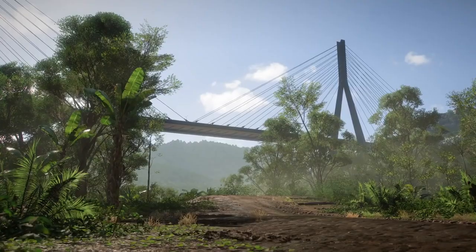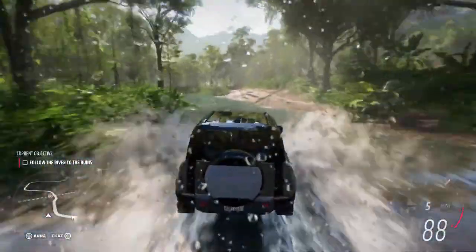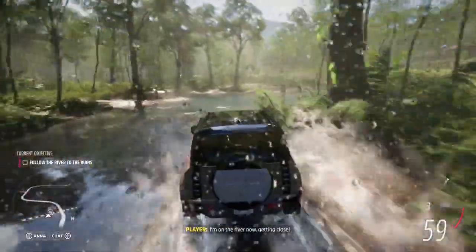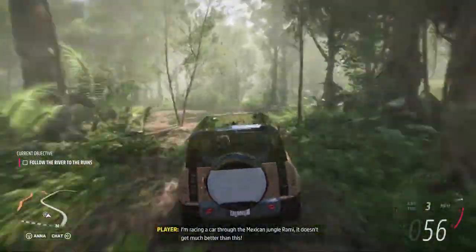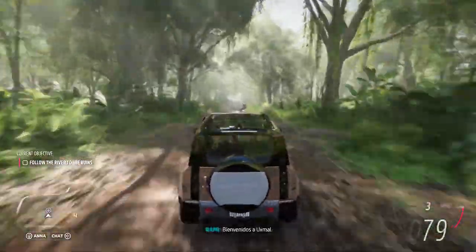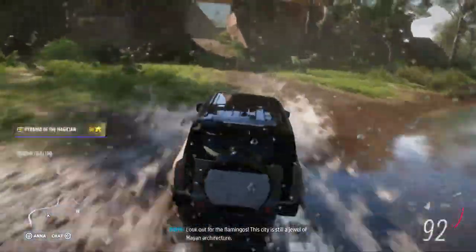Bienvenidos a Mexico. We begin in the rainforest on an expedition — this is a new campaign mode in which you set out on an adventurous journey across Mexico to explore new locations and discover places for the festival to expand. I'm racing a car through the Mexican jungle. Doesn't get much better than this. I can see some ruins up ahead. Look out for the flamingos. This city is still a jewel of Mayan architecture. That's a peek at our adventurous campaign.